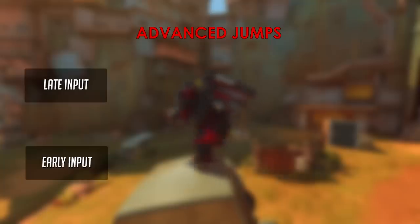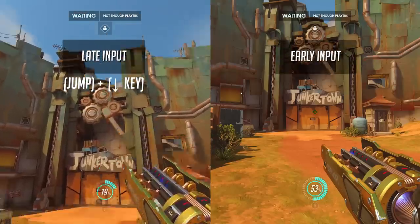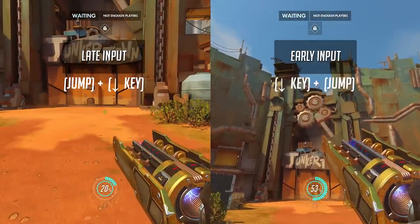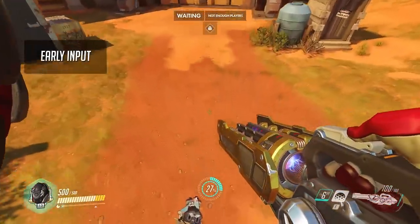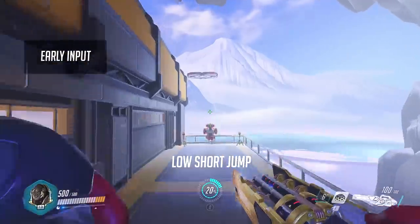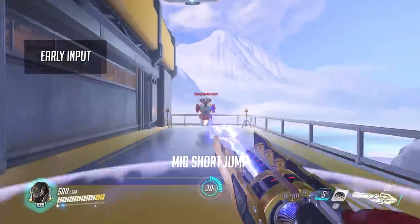The most important directional jump is to use the S key, or down on the analog stick. Doing this on a late input pulls you back just a little bit, whereas doing this on an early input significantly reduces your overall distance. The early input while pressing S or down is commonly referred to as a short jump. You can short jump both the low and mid jumps, and these are probably the two most common types of jumps you should learn.